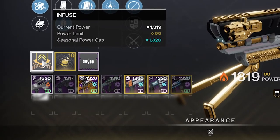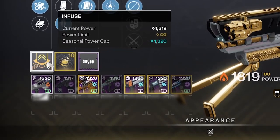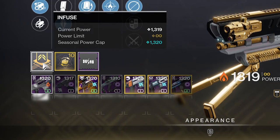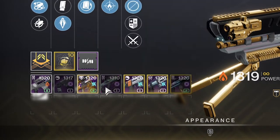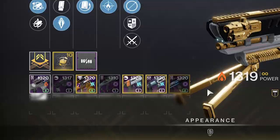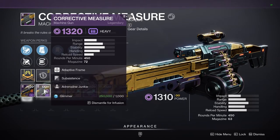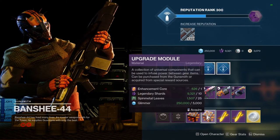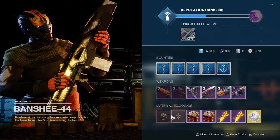Picking up orbs of power helps you get your super quicker. Right here is where you can infuse your weapons. If you really like a certain weapon but you want it to have a higher power level, you can sacrifice infusing another weapon into it to give it that higher power. If the weapons are identical, it only costs 1000 glimmer. Otherwise you'll have to use special upgrade modules, which you can purchase from the gunsmith.